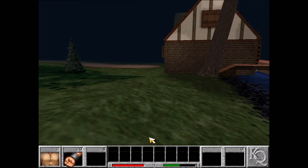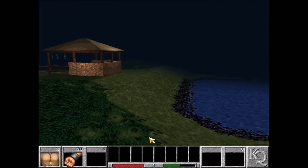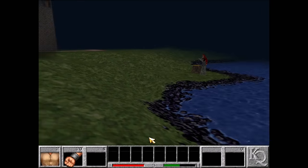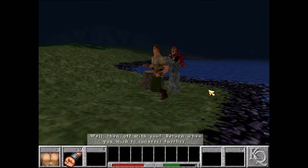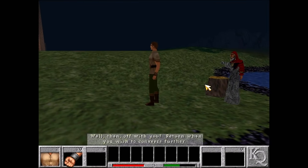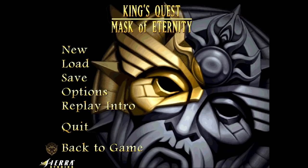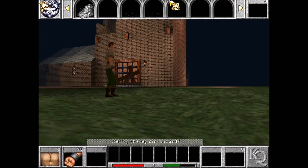Our next stop is a wizard, the only other human in Daventry who hasn't been completely turned to stone. We need to talk to him, and normally we're rooted to the spot while we get a big exposition dump. Instead, we're going to start a conversation, end it, jump away, click on the wizard to start a conversation again, save the game, reload, and then show him an item. This is going to let us regain control of Connor while the conversation continues playing out.